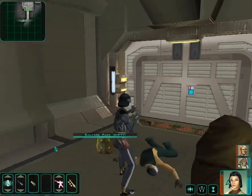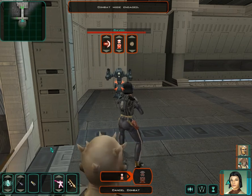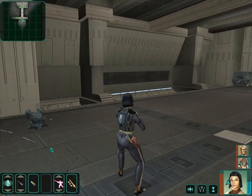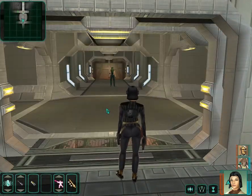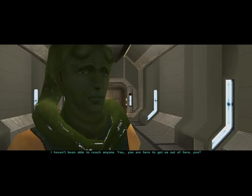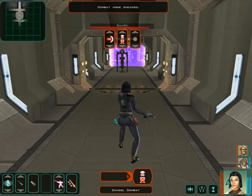There are a couple more dead Zerka guys around here. That electrical capacitance item gives partial immunity to electric damage, though I can't think of any enemies that actually use electric damage in this game — even dark side Jedi don't really use force lightning that much. There's a Zerka survivor who's asking if I'm part of a rescue team. He hasn't been able to reach anyone. We can help him find his way out, but we're going to have to deal with a military droid down here first.